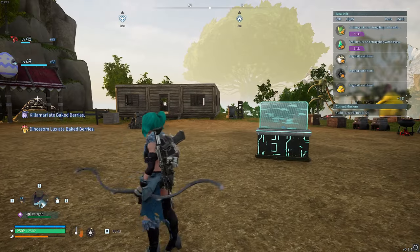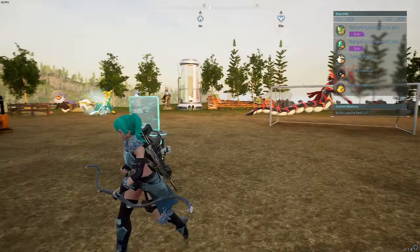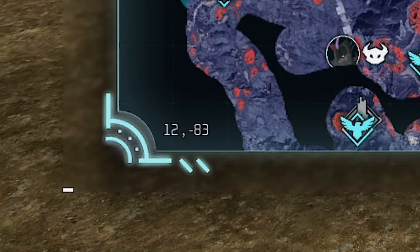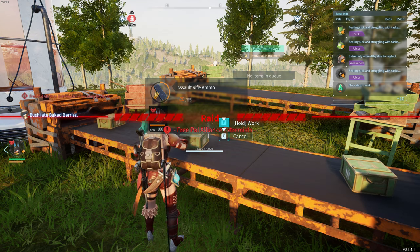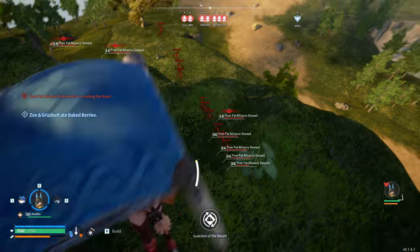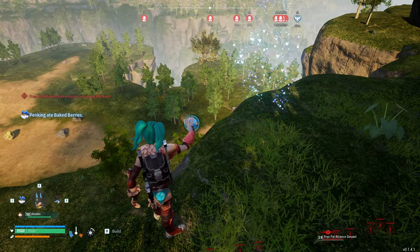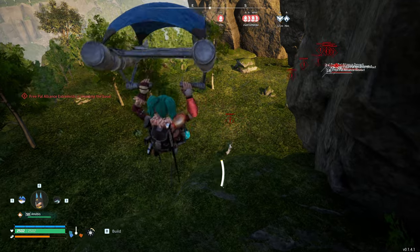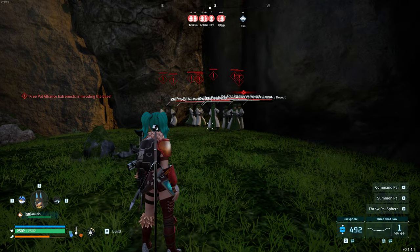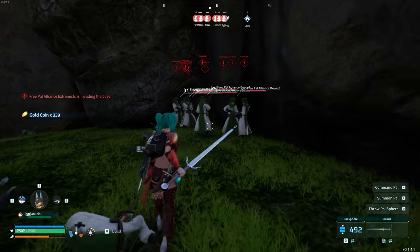First of all, I'll be showing you a base that is unraidable and it's not a glitch - it is this base, my home base right here. On the map I am right at 12 and minus 83. This place is completely unraidable. Once you get raids towards you, they all pile up towards the bottom of the cliff for some reason, coming from the same direction every single time. I've had maybe 30-40 raids and every single one has come from that direction. I have never had a raid that's actually invaded the base. My pals don't even aggro on them, so you can easily go down and kill them all and take the loot.